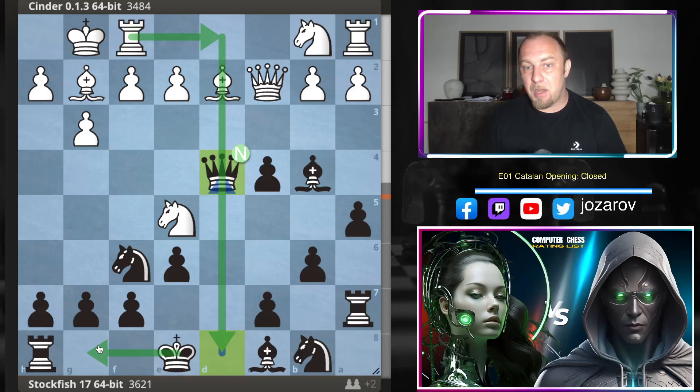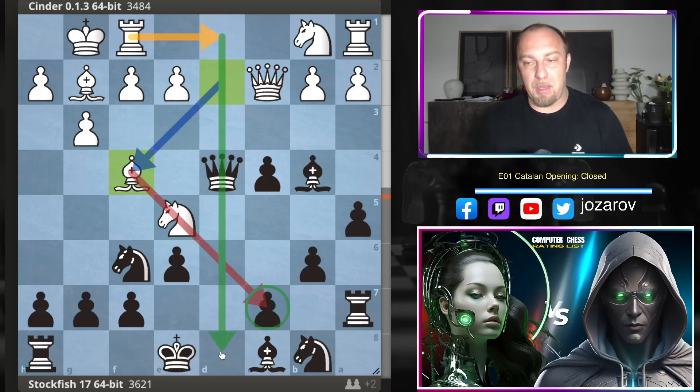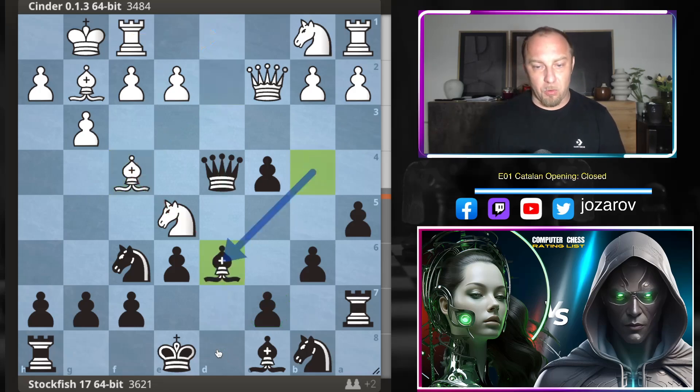But watch how Stockfish solves every tactical problem. It's an interesting line — you can trick your opponent. You do gain a pawn, but now you have to be a really great calculator because the game becomes very tactical. Bishop to a4 by Cinder tries to keep many pieces on the board, targets the c7 weakness, and brings the rook into the game with more pressure on the d-file. Stockfish plays bishop to d6.